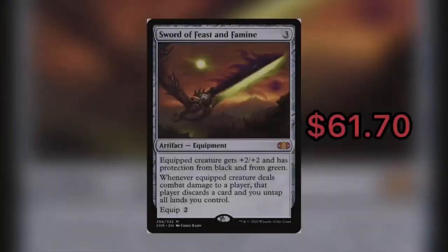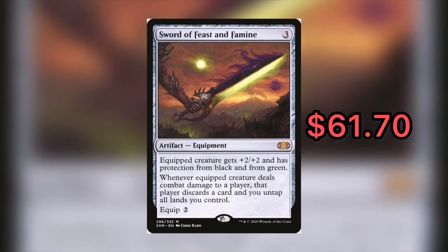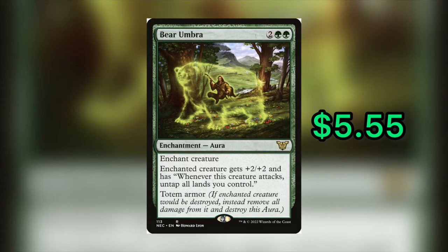Next up is Sword of Feast and Famine, a $61.70 artifact equipment. Our budget alternative for only $5.55 is Bear Umbra. This is a four-mana enchantment — two generic, two green — that enchants a creature. The enchanted creature gets +2/+2 and has the ability: whenever this creature attacks, untap all lands you control. It also has Totem Armor, which says if the enchanted creature would be destroyed, instead remove all damage from it and just destroy this aura.